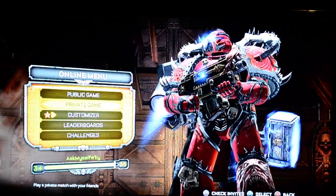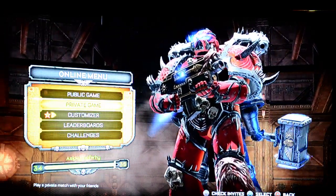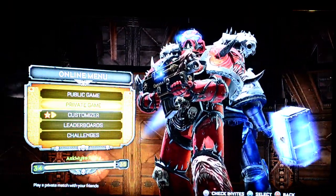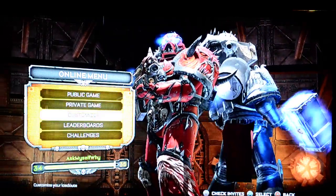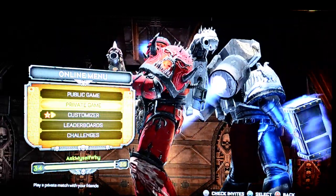Alright, so I'm just going to show you a very easy way to farm XP using Seize Ground by yourself in a private game. This process typically takes about 2 minutes and 30 seconds. You get around 1000 XP in that time frame. So here we go.